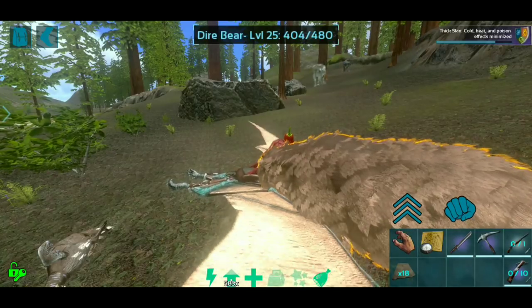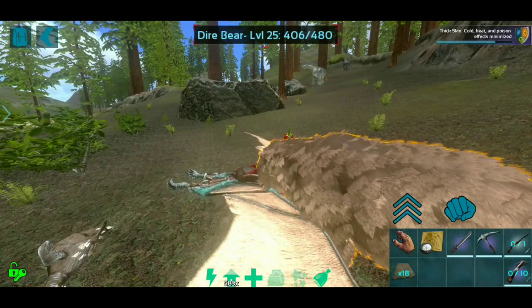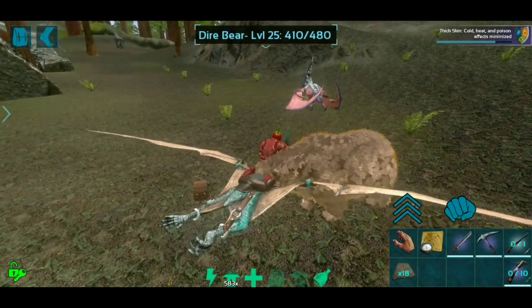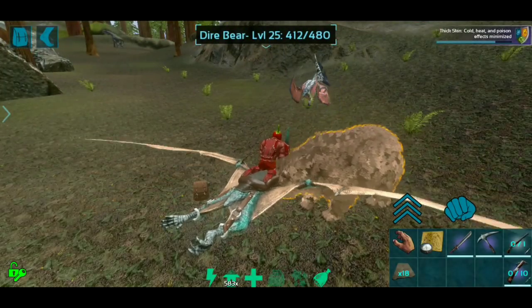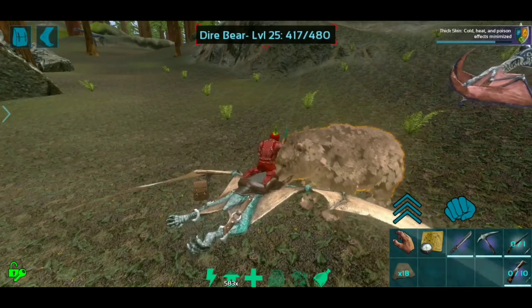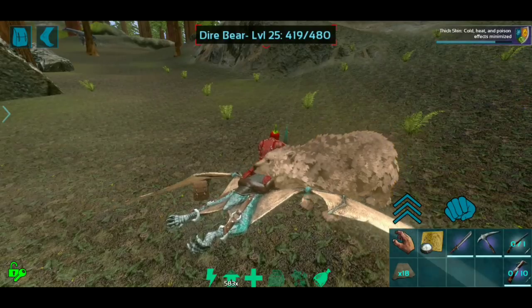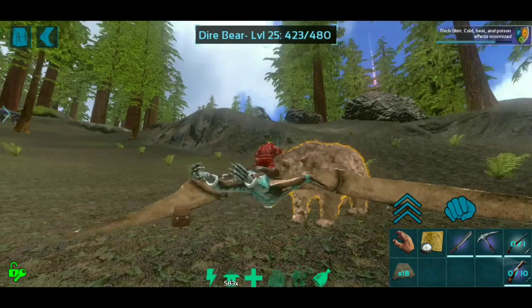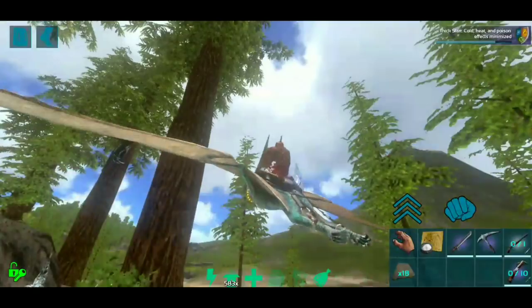A few seconds later — alright guys, I didn't find a Tapejara, didn't find a Quetzal, but I did find a Dire Bear. Dire Bears are insanely OP no matter what — in vanilla, whatever you use them for, they're just awesome. I figured, hey, let's go ahead and tame a Dire Bear and make it a super high level.